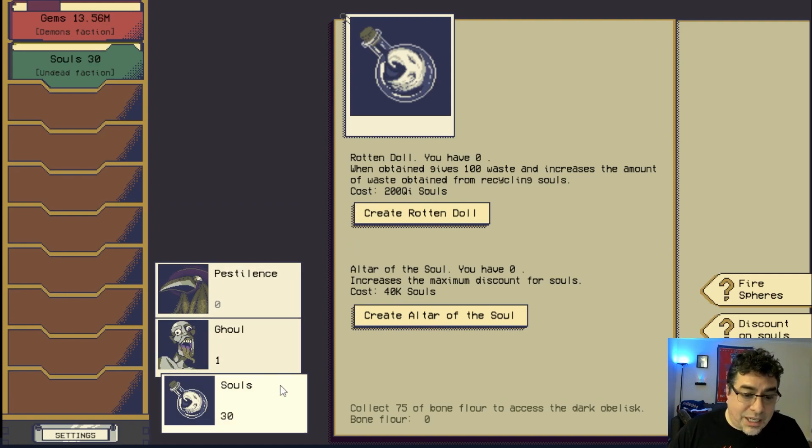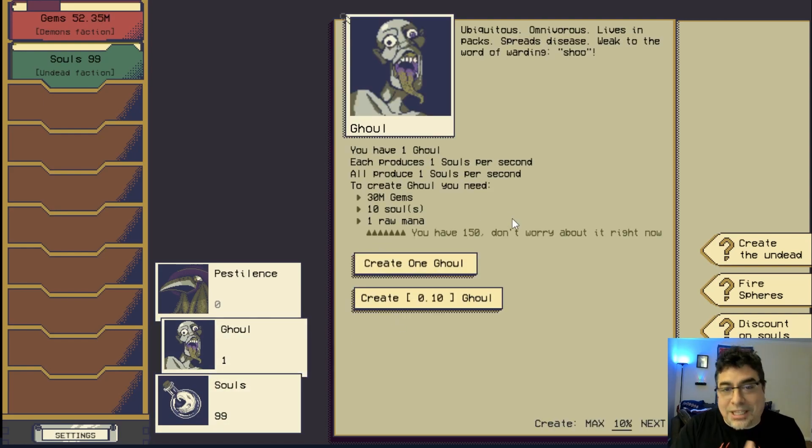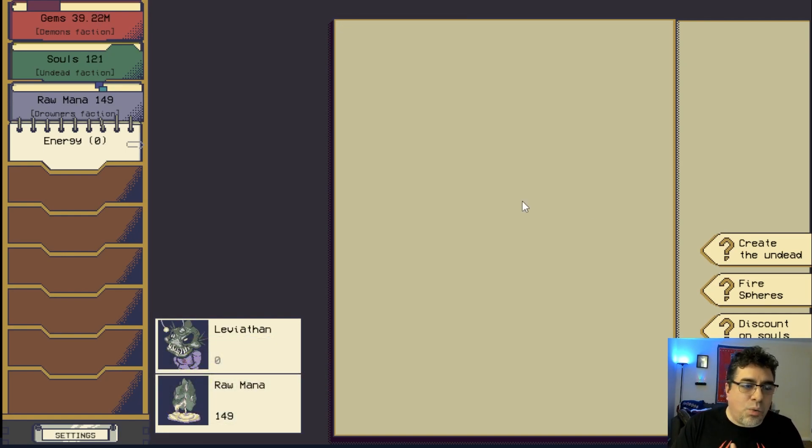As we keep producing gems, let's look at souls. We have the Rotten Doll — when obtained it gives 100 waste. Waste is another resource coming into play later. A tip: as soon as you unlock the droners, be super careful — don't build a thousand droners because you need raw mana, which is very difficult to find. Take it slow. Now look — we have the opportunity to create our ghoul! With 30 million gems, there it is!